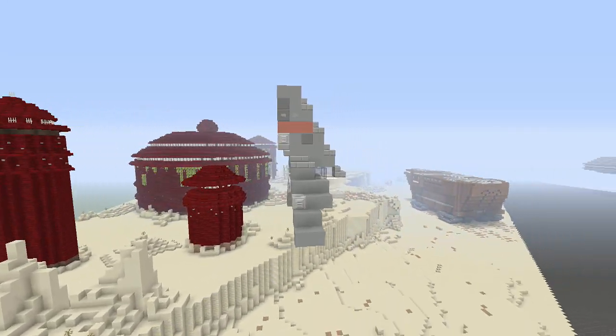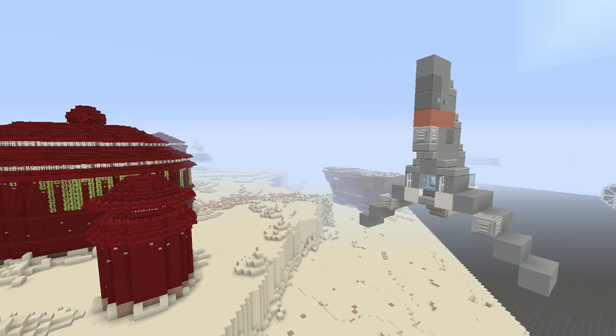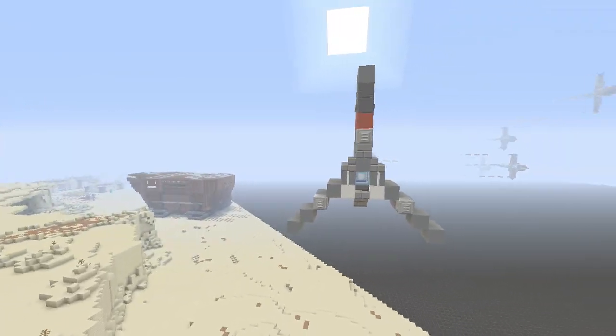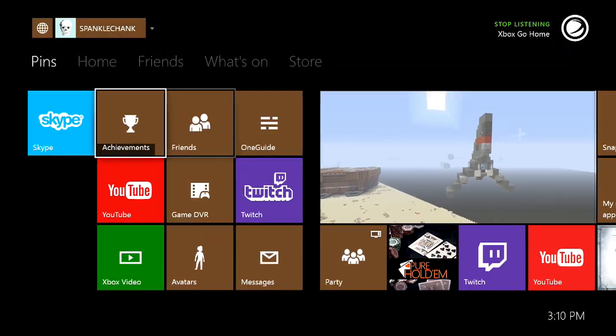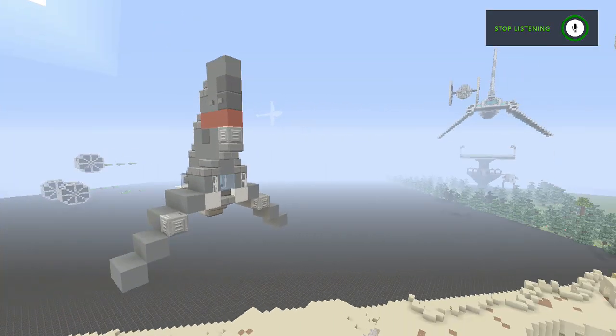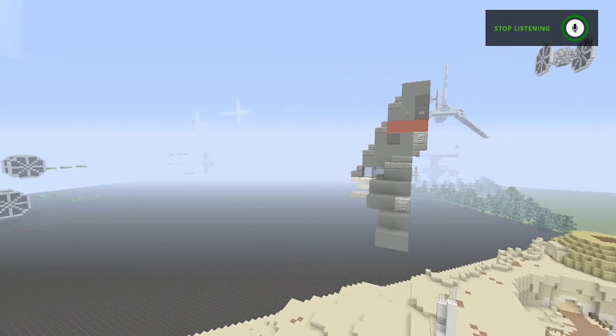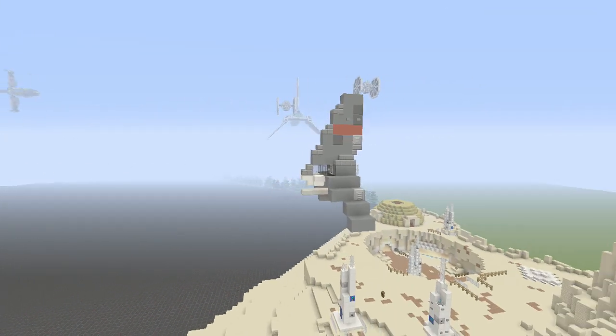Here's a T-16 Skyhopper that Ryan built. It's pretty cool, nice little style. Yeah, it was designed off of Rainbow Farts. We just added some more detail and some color to it and made it our own.